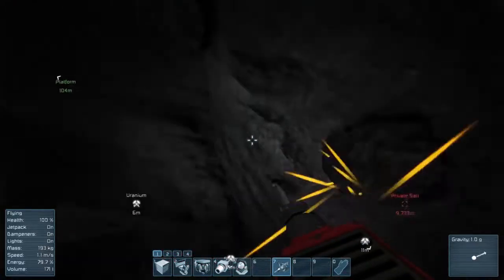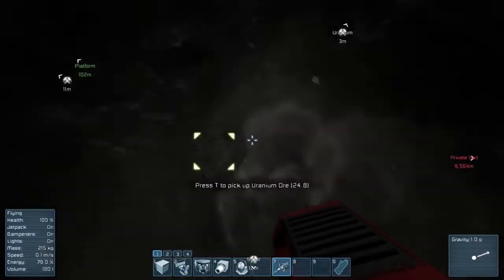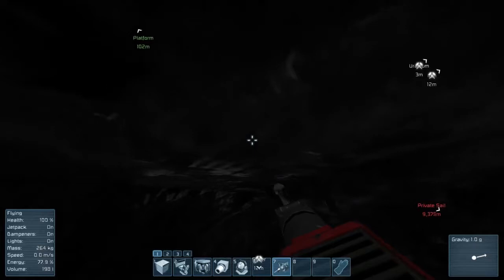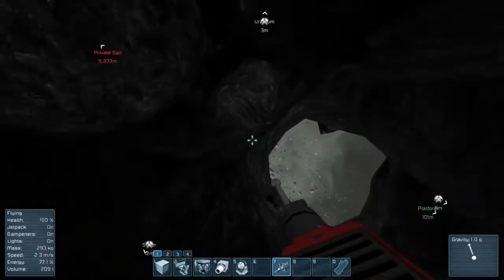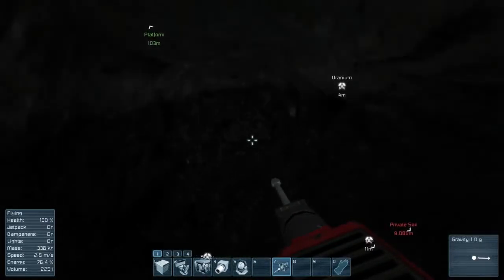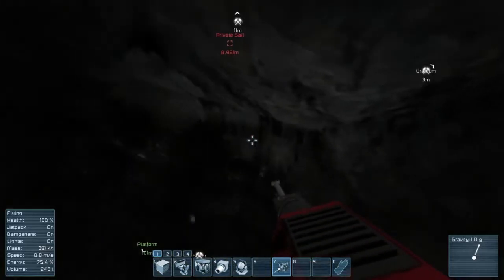Unfortunately we are not in a mining ship which can pick up the ores itself, so now we are just going to press T a lot to pick up all these ores. The good thing about uranium is that it has just so much power in it — we are not going to need that much. I have been a bit of a cheater because I might have put the drilling and grinding speed up, so we can just have quite a bit more fun but still enjoy that survival mode style of play.